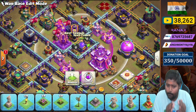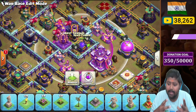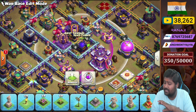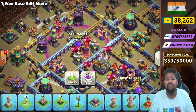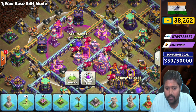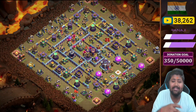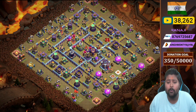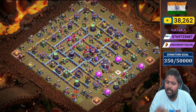Two X-bows, multi-inferno, monolith, and the Town Hall are all under rage, along with the clan castle. If the clan castle is lured into this rage area, the clan castle troops are also raged — that's how overpowered the rage tower ability is. The second rage tower is on the back side of the base, covering two multi-infernos, two X-bows, two builder huts, two hidden Teslas, and the eagle artillery — again overpowered. Rage tower hits hard on queen charges, so if the opponent tries a queen charge on the tunnel, the rage tower gives you a lot of value.